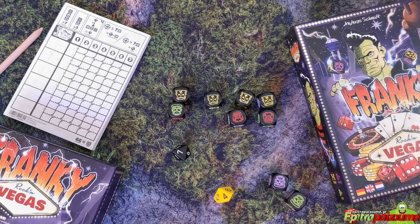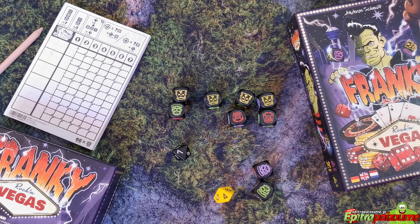The game ends after the scoring of the seventh round. Players total their points, and the player with the highest score is the winner. In case of a tie, all affected players roll nine Frankie dice, and the player who rolls the most yellow lightning symbols wins.